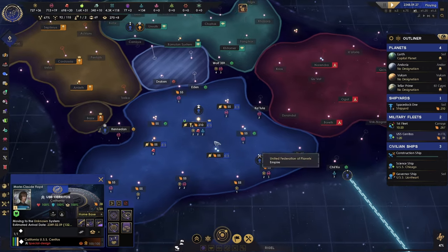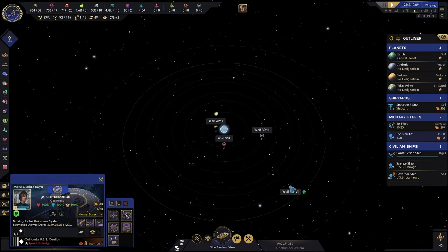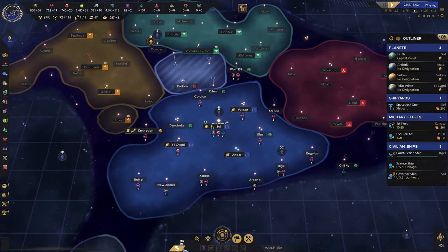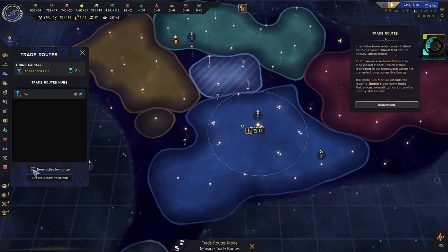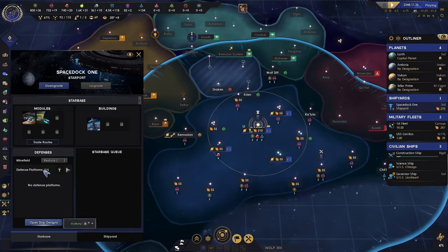I could build on Denobula or Ryza, but it takes so long to build a colony ship — they're already in my territory, I can do it later. Interstellar trade relies on established routes between planets that can be heavily safeguarded. Starbases receive trade values on their forces and planets, which is then interconnected to our homeworld where it is converted to resources like energy.